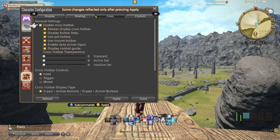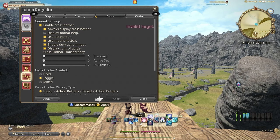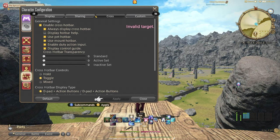Moving on to the cross hotbar tab. The settings you will be changing: uncheck display hotbar help. If you are starting from the beginning of the game you can keep this checked for now, but I find that it blocks some of the icons and players end up looking at the words instead of the actual skills. You can leave all other general settings as is for now. Scrolling down to the cross hotbar controls, for this setup you will want to keep hold checked. Hold means that you manually press and hold left or right trigger to access your cross hotbar. Toggle means you press the trigger and the cross hotbar remains open until you input another action. I always use hold as it gives me full control over my rotation and it's good to build these habits starting off.